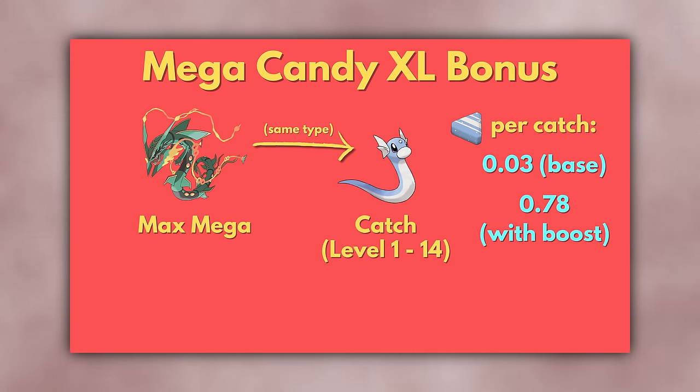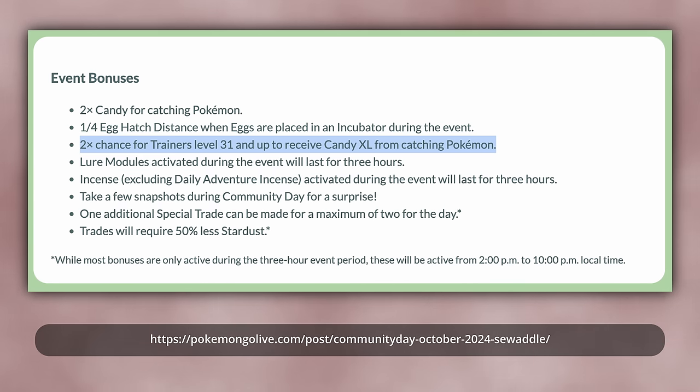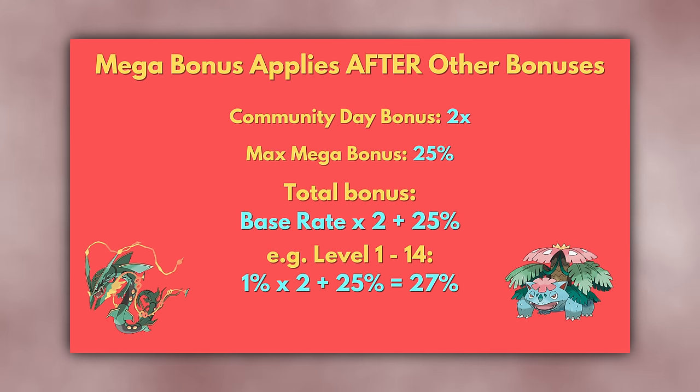Overall, instead of an average of 0.03 Candy XL per catch, you would get an average of 0.78 Candy XL per catch. Note that if the Candy XL chance is doubled by a Community Day Bonus, this applies before the Mega Bonus is added. So with a max-level Mega, a level 1 to 14 Pokémon that normally has a 1% chance gets 2% from the Community Day Bonus plus 25% from the Mega Bonus, for a total of 27% per Candy XL.